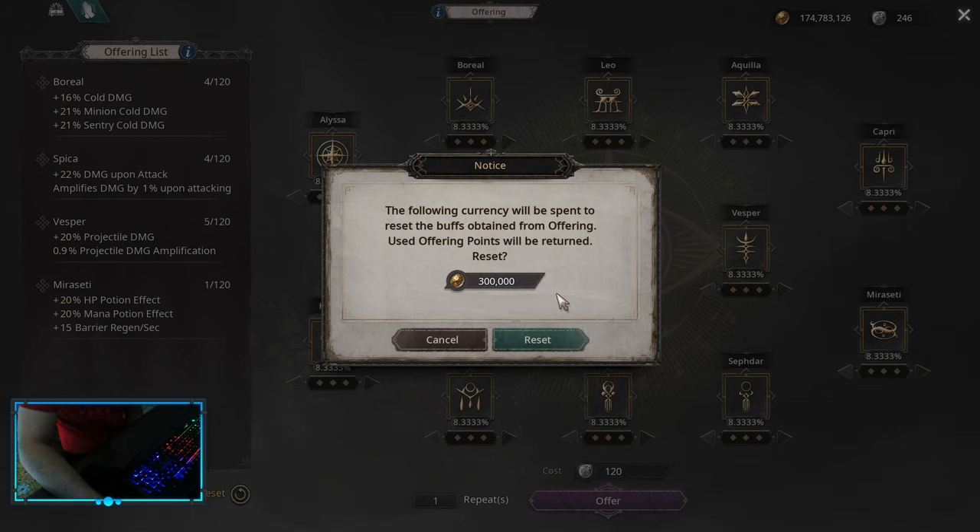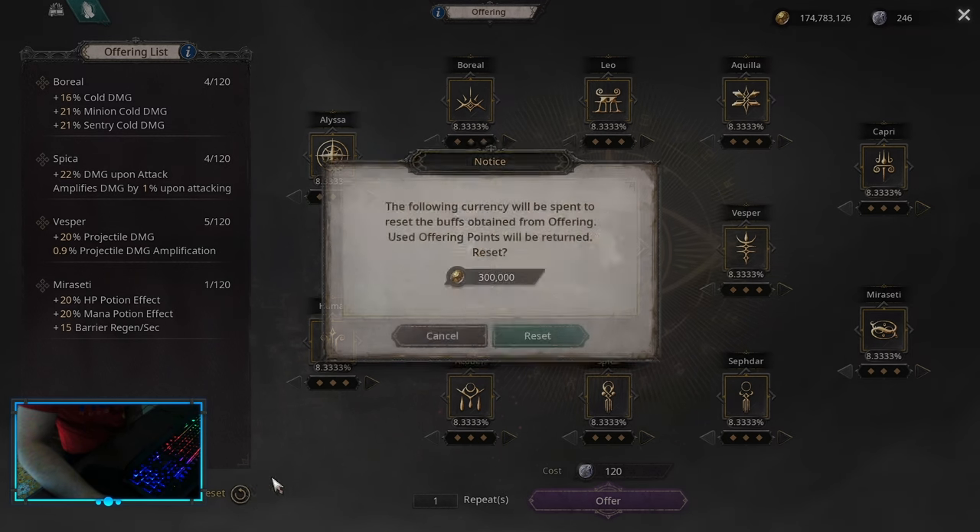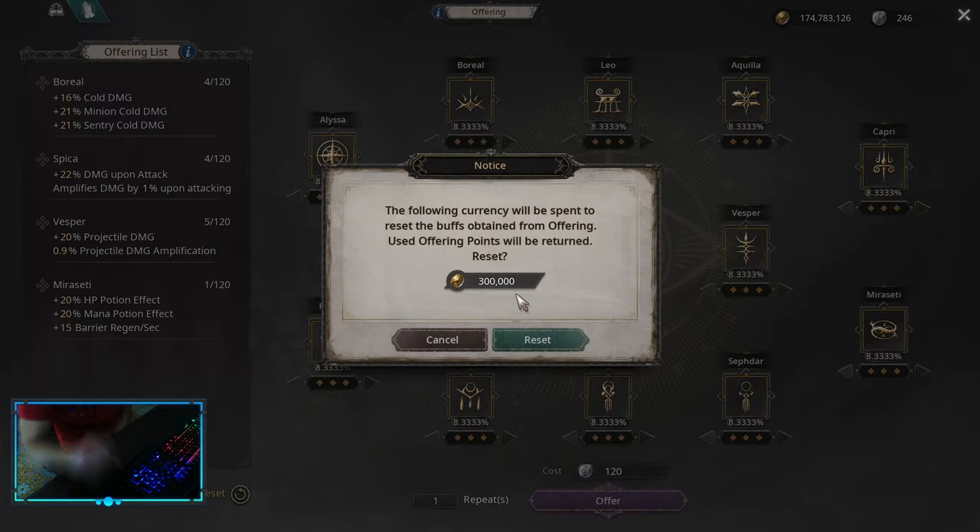You get all of your currency back — this currency is called offering points — and the price doesn't increase. So what does that mean? This is hell RNG. The stats are not that high, and I would say this one is probably not worth investing too much early, as the payoff is not that big.